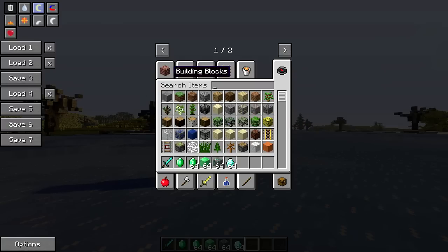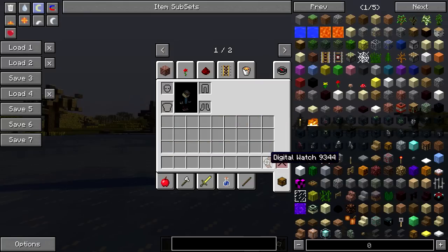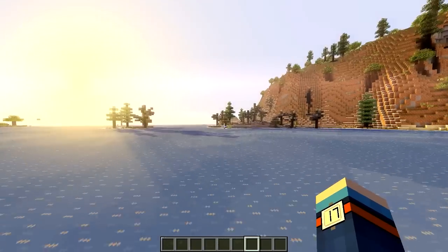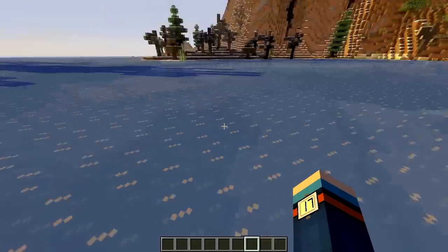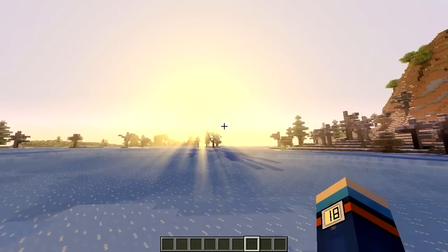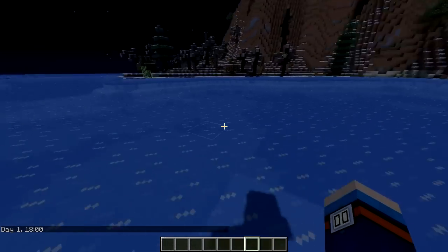There is one more item that this mod adds which I need to show you. I've got this new item called a digital watch. To craft it you're going to need two iron ingots, a redstone item, and some leather. Once you've got your digital watch, you just put it anywhere in your inventory, and you'll actually see it visually rendered on your arm. It tells you what hour it is in the day — so you can see it's now 5pm, or 17:00 in 24-hour format. Now it's 6pm, and if I set it to midnight you can see it's updated to 00 on my watch.